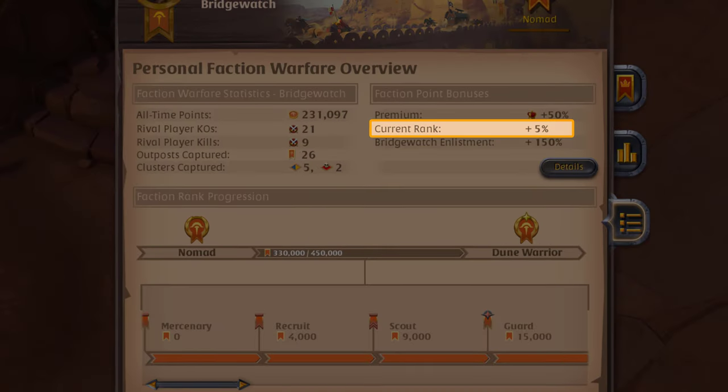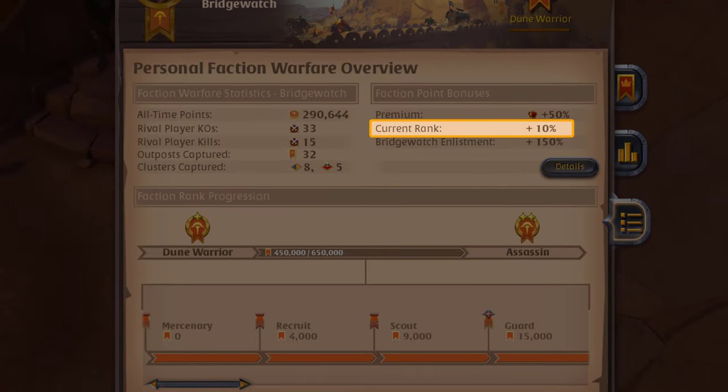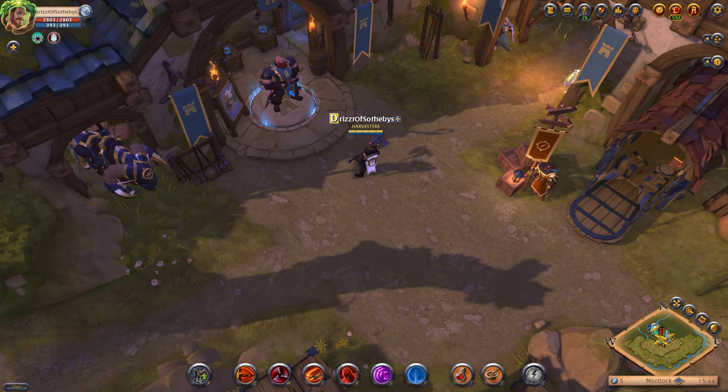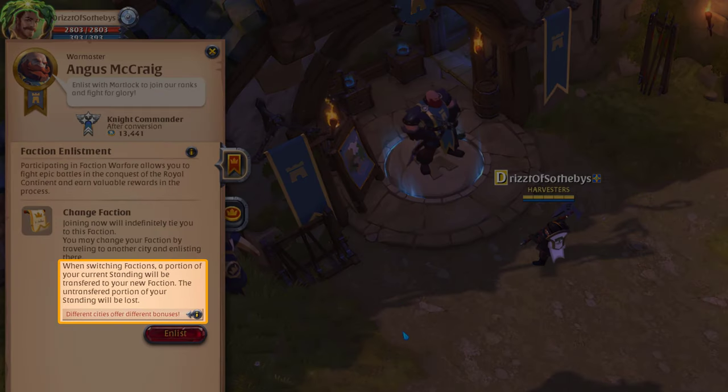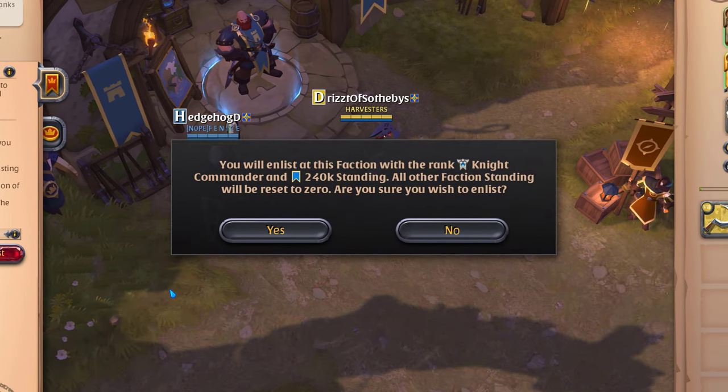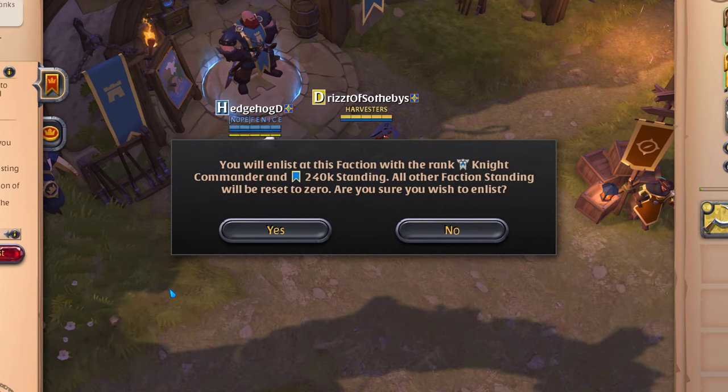As your rank increases, you also begin to gain increased faction points just for doing the same activities you always do. Loyalty to your faction pays. If you enlist in another faction, you can lose some of your rank and be demoted. The amount of rank you give up when changing factions depends on how eager your new faction is to attract new recruits.